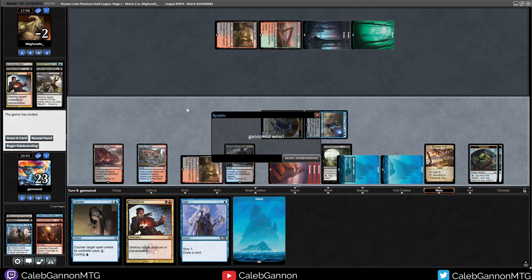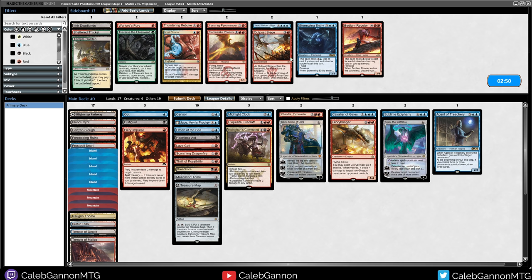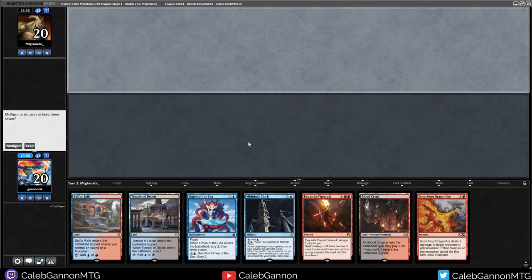I saw quite a bit of removal from them too. Run it back — the deck's perfect. This hand is awesome — definitely great. Turn one Temple, turn two Blood Crypt untapped, Scorching Dragonfire. We have the Canyon Slew again. And they're playing — Temple of Deceit, tapped. Firecraft pulls up with that on top, actually. That's just a lot of cheap interactive spells, and those are really good with Midnight Clock too, because I want to play Midnight Clock soon.